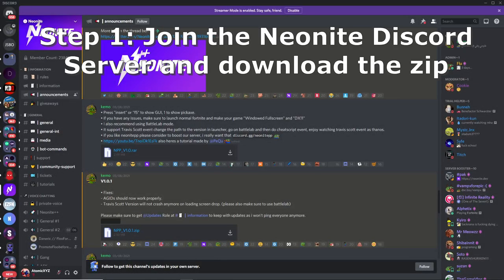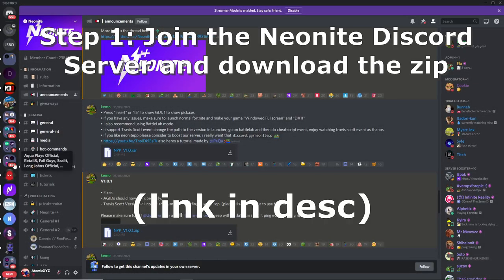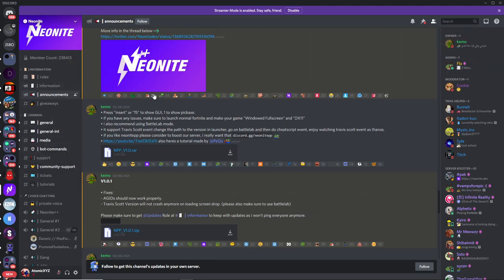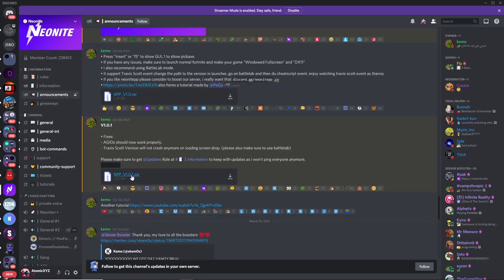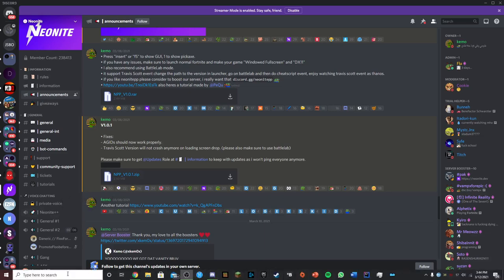Without further ado, let's get right into how to download and use the private server. The first step is to join the Neo Knight Discord server — I'll have the link in the description. Go into the announcements channel, scroll up a little bit, and you'll see two versions of the Neo Knight++ app. You want to get the second one that says v1.0.1. Download that, and once you've done that, extract it anywhere on your computer.